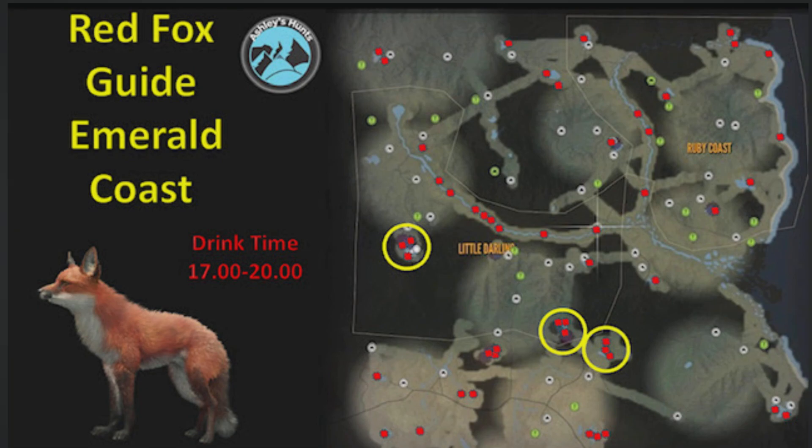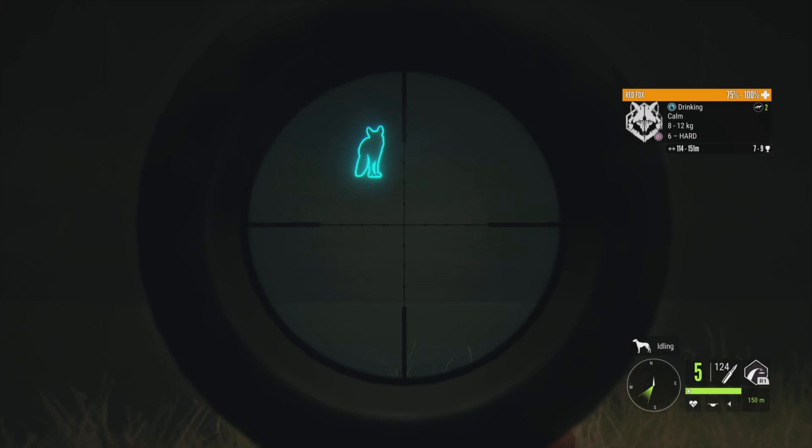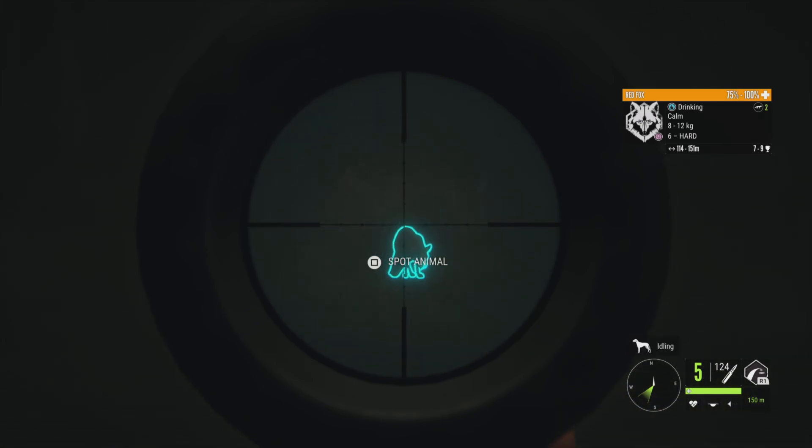So here's the map, guys. I have circled all my hot spots, and I've put every single drink zone that I have for Red Fox over here on Emerald Coast. Hopefully, this helps you find your zones and spawn in a rare or your first diamond Red Fox.